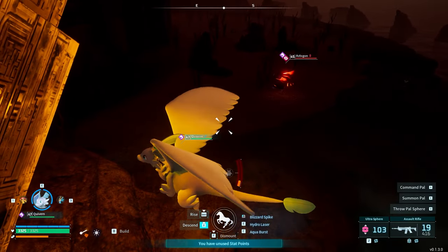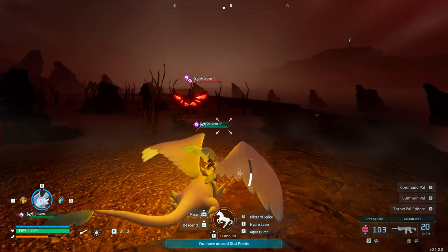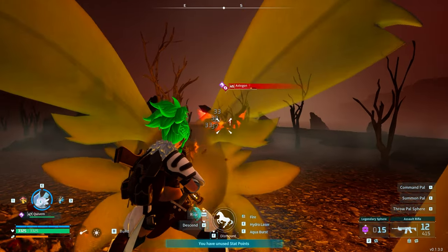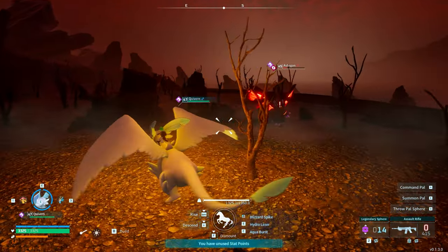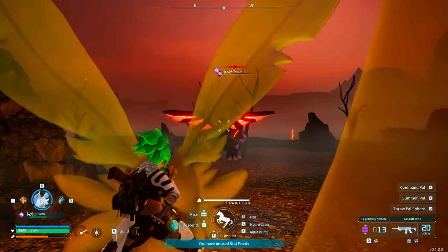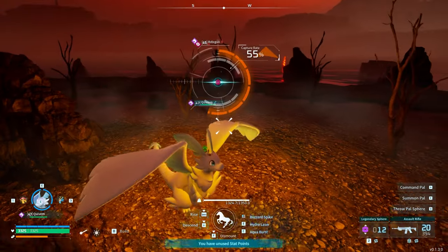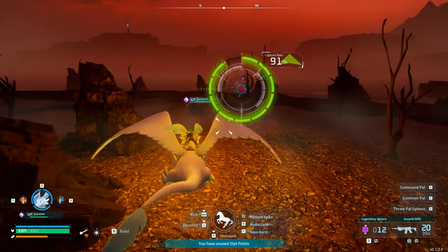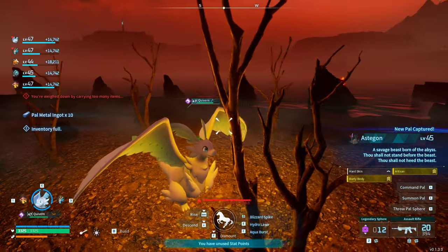There's one right there — Astagon! Perfect. So Astagon is a legendary. You'll need to be around level 45 and ultra spheres will work, but legendary spheres are better. I'm going to use my creature to soak a bit of damage first. Even a legendary sphere gives around a 30% catch rate on him. Okay, there we go — 100% chance on that last ball. Astagon is caught!